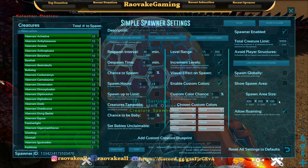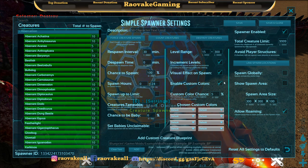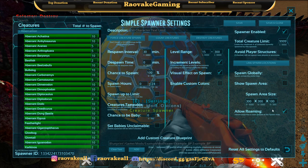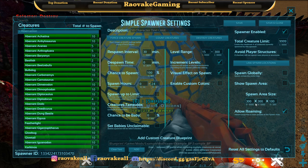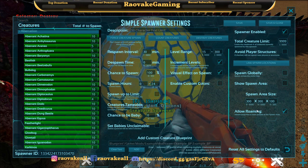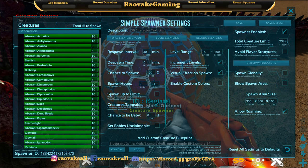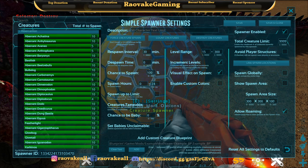You can also change the percent. We are not doing spawn globally. Spawner will be enabled. Allow roaming will be on. The spawn area will be 300 wide, 300 long, and 100 tall.